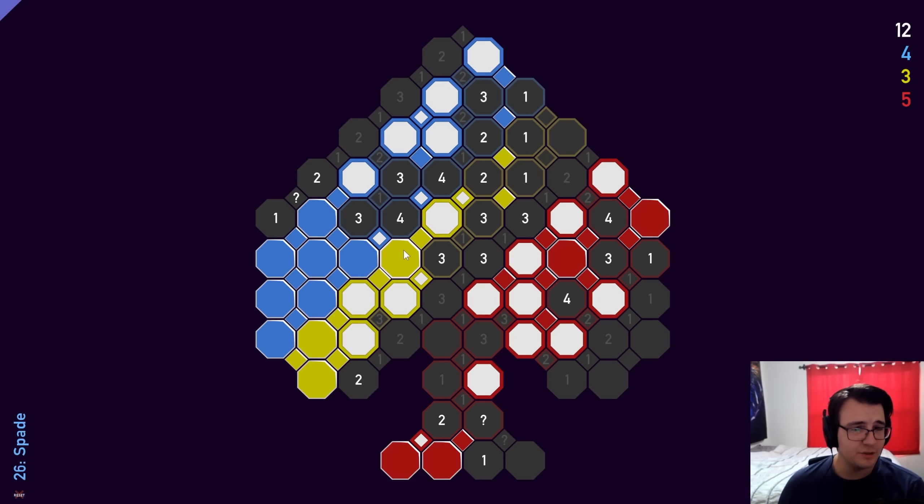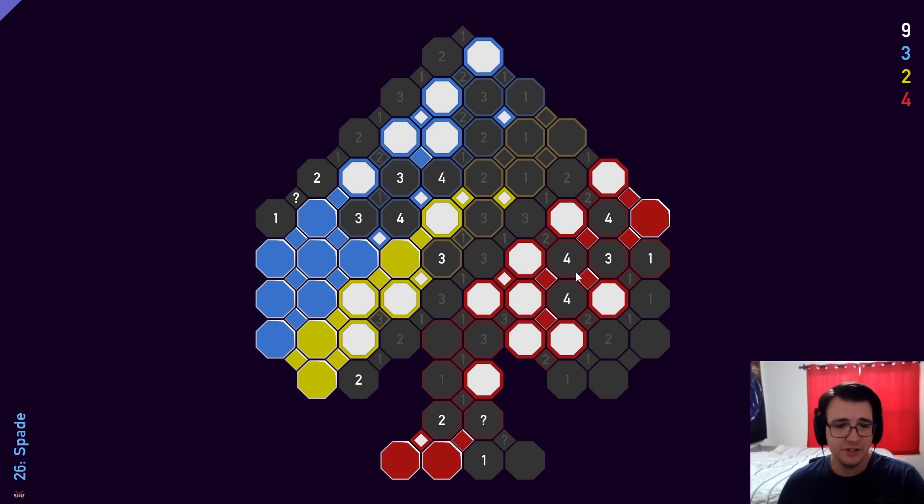So leaving 1 out of 2 of these being a mine. This 3 forces a mine here. This 3 has 1, 2, and then the 3rd mine is here, and I can complete going up. The 3 in the middle is complete, the 2 is complete. 2 out of these 3 are mines, and I said earlier that 1 out of these 3 are mines, so this is not a mine, and this is. 1 out of these 2 are mines. This 1 means 1 of these 2 are mines, and this 4 means 1 of these 3 are mines, so this is not a mine and this is also not a mine. I can mark a mine here.